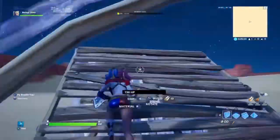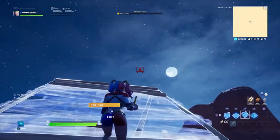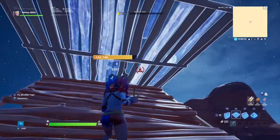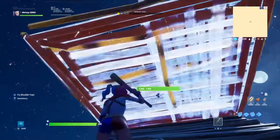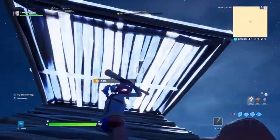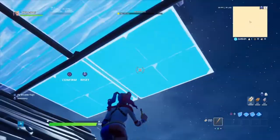So basically the first one: say you're in a build battle, you do your 90s up like so, and what I basically do is put a flat platform. Put it on top of the platform and edit the two squares on the right — not the two squares on the left, not the two at the top, not the two going forward. Just the two squares on the right. Then do the same for the pyramid.